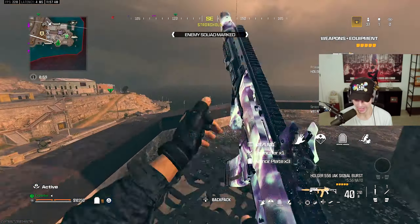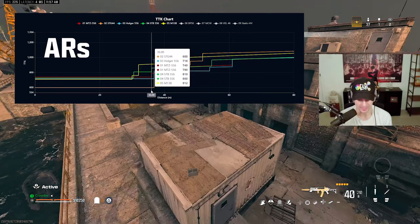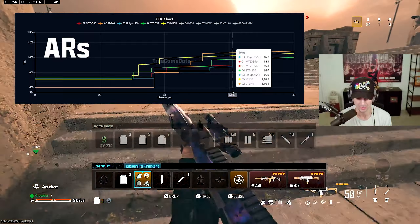Here we go. We have the Holger 5.56 Burst in our hands, and we're going to be using that Vell. Now, these are not number one loadouts. They're not the fastest time to kill, but this gun does have a very, very, very competitive time to kill. Adding a lot of ranges, it's almost one of the best.